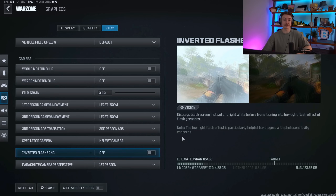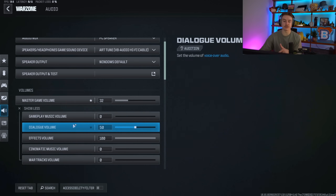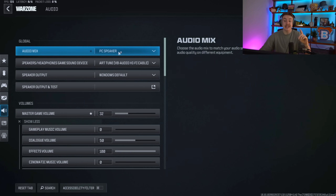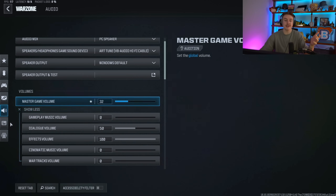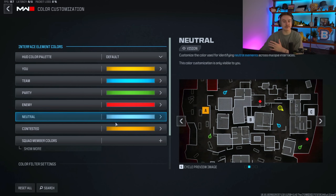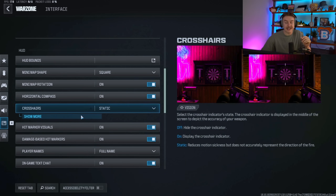For audio, I'm on a dual PC setup so I can't give you specific volume numbers. You can turn off gameplay music, cinematics, and war track volumes since you don't need those. I'd recommend using PC Speaker and checking out Artiswurst tune for audio on PC — it's a really big improvement. In the interface section, I use default colors, but you can customize teammate and enemy colors, or enable the hardcore palette if you're colorblind.